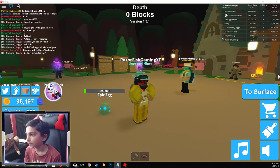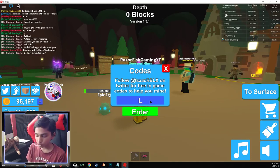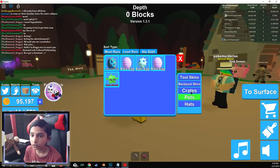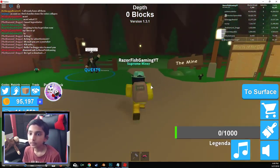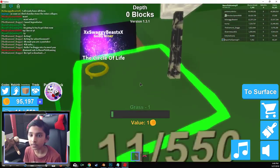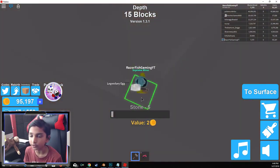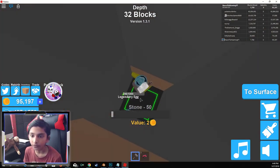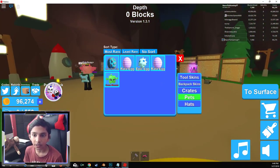And now Legendary Egg. This is crazy. So Legendary Egg — let's do Legendary Egg. This will literally give you a Legendary Egg. Boom, there we go. So let's go to our inventory — right over here, Legendary Egg boys. So I have to mine only a thousand blocks to get this Legendary Egg. And then you can get this Legendary Egg.